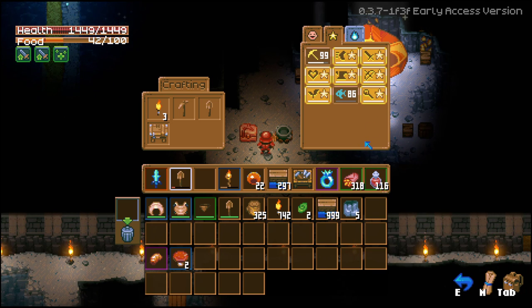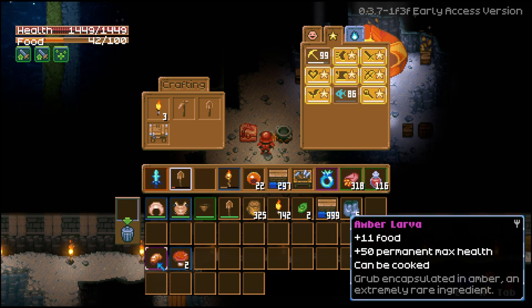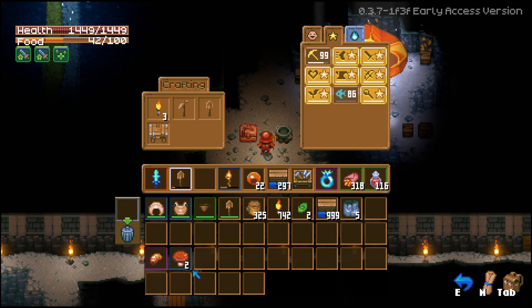Currently there are two food items in the game that give you permanent hit point gain. The other item besides the amber larva is the giant mushroom, which gives you plus 25 hit points instead of 50. The giant mushroom is a rare item, while the amber larva is an epic item.